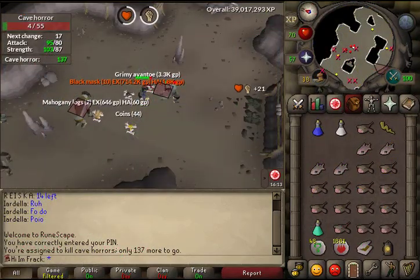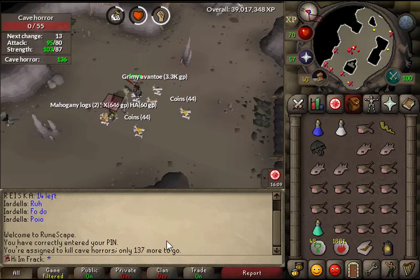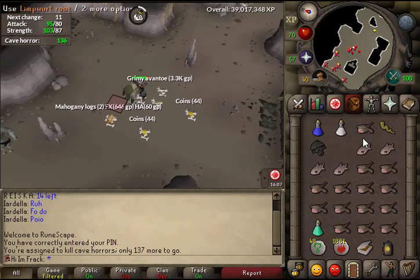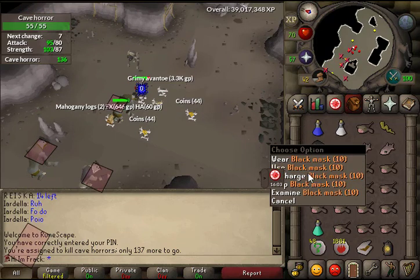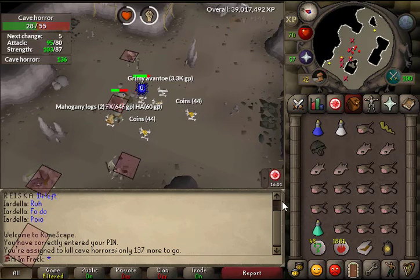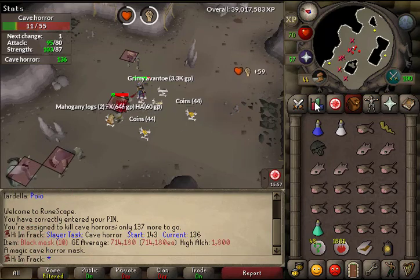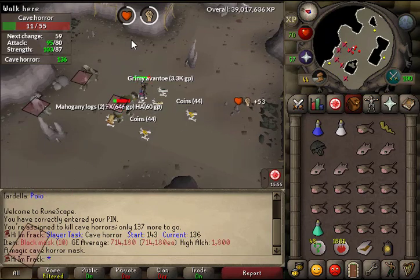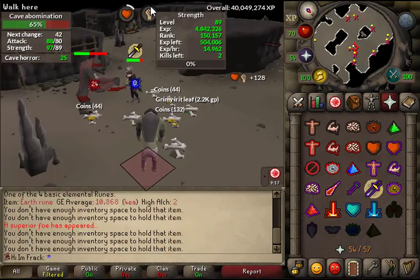Just got to cave horrors and on my second kill I picked up a black mask. This is my third black mask on the account — unfortunately I went 900 dry for my first one, and since then I've gotten two more in about 500 kills. Don't need it at all, but it's a nice boost to the bank value at 714k.